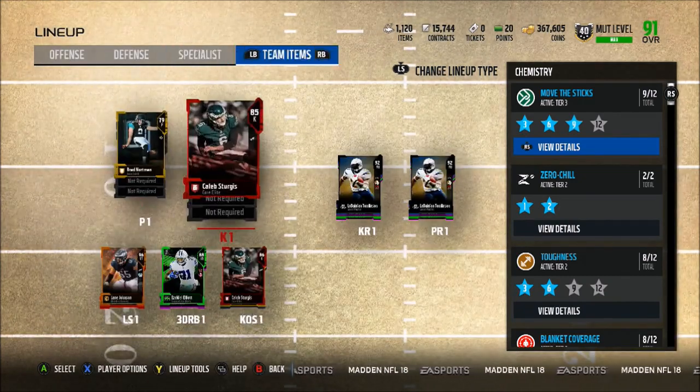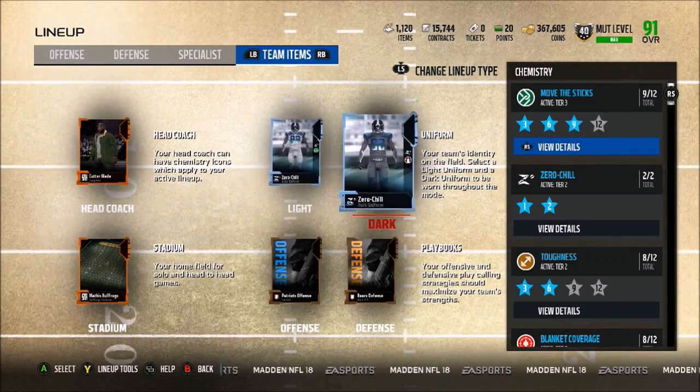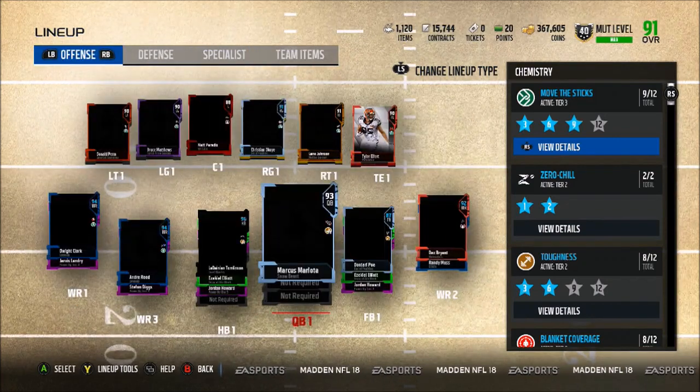On special teams we have Caleb Sturgis and Brad Nortman — getting a better kicker can wait a little bit. For team items we're running Patriots offense and Bears defense, and for uniforms we're rocking the Zero Chill both light and dark, so we get those chemistry boosts and the Zero Chill boost.